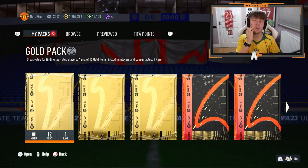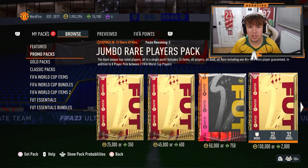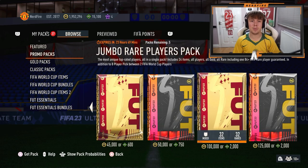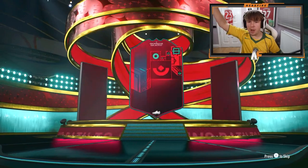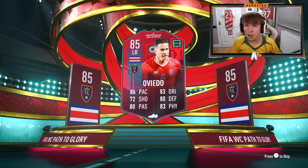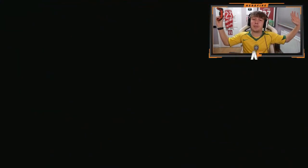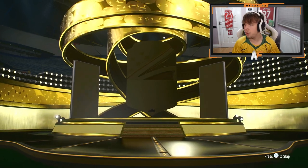We've got some store packs as well. The servers are having so many issues right now. Nations Founders packs - there are so many packs on the store right now, it's ridiculous. Let's get through my saved packs first. We've got a Path to Glory - oh wait, is it terrible? Vado - I can't remember what nation that is, but it's our first Path to Glory so I have to show you. He's in the MLS - let's go!